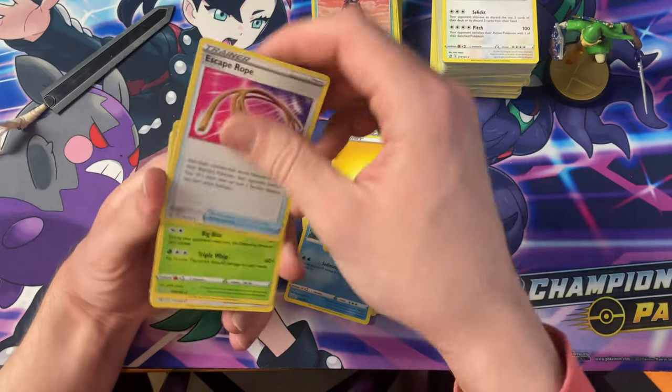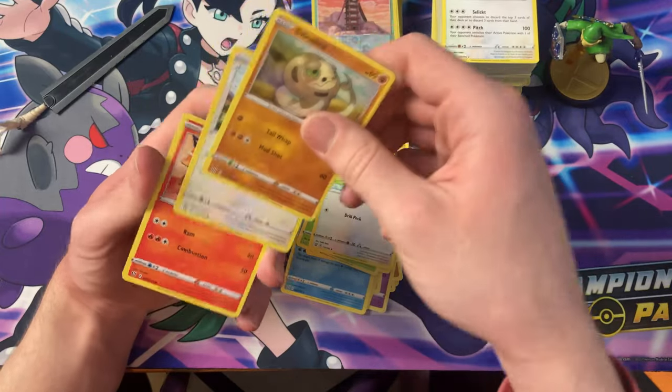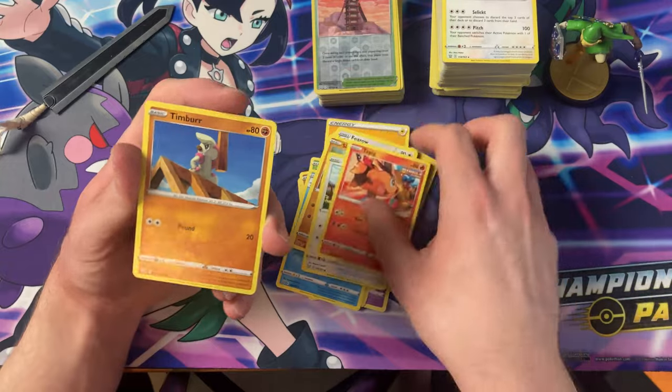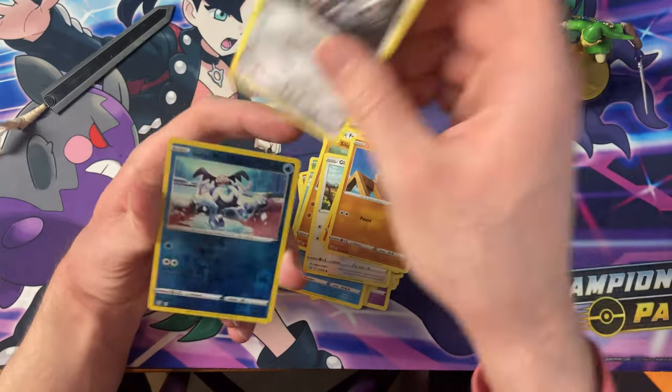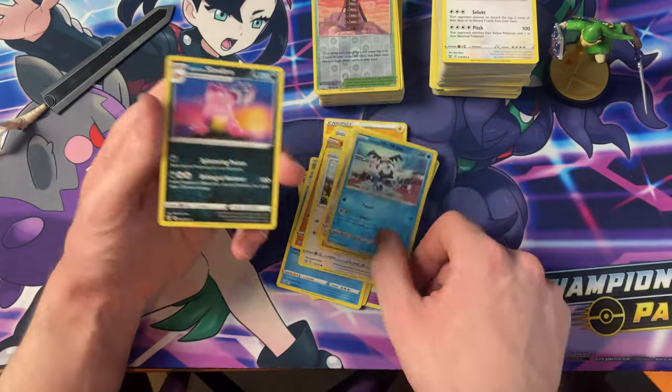They all have the same pattern but it's just getting more dull. The pack's going — big Timber, Pawnyard, Mr. Mime — and the Galarian Slowbro.